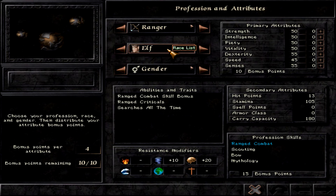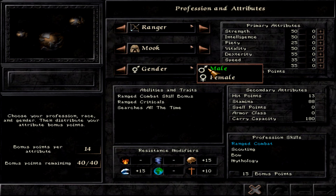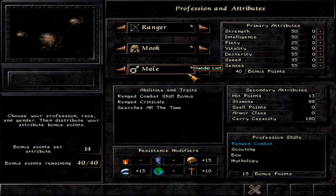You really don't need piety with the ranger because you won't be casting all the time. What you should go for are our hairy friends, the Mook. The Mook ranger is, in my opinion, one of the best if not the best. You can make him male or female — it doesn't matter too much, though female has stamina regeneration advantages.